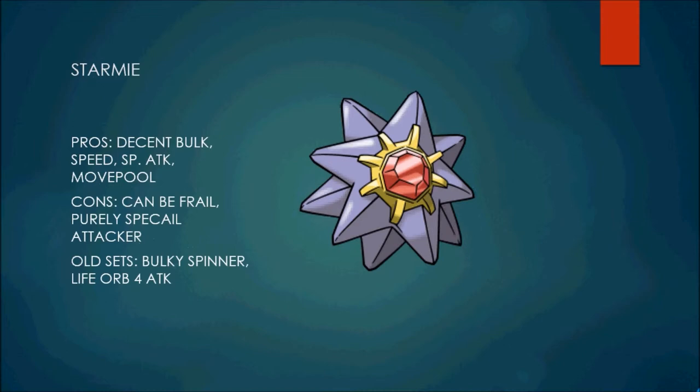Next up on the list is Starmie, and Starmie has been OU since 1998. The reasons why: it has some decent bulk — not the most, but I think it has 80 base defenses, though the 60 base HP really makes it low. It can take a hit if it needs to. It has really great Speed, really great Special Attack, and an amazing movepool — the main reason why it's been OU since Red and Blue. You can learn so many coverage moves and whatever you need it to do, it can do.